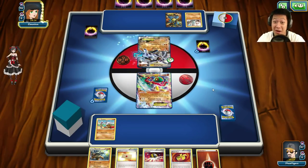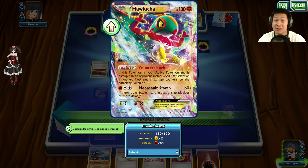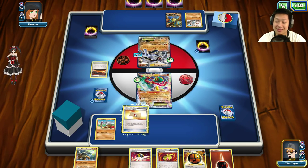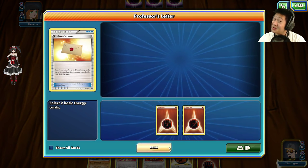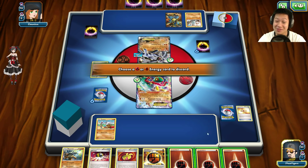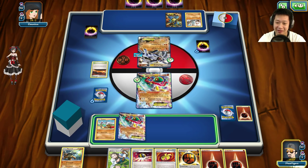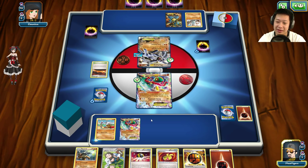Welcome to another Marowak BREAK match — I will be going against another Fighting deck. Machamp! If I hurt this thing over 90 hit points I'm pretty much done. For Hawlucha you have much less hit points — you just need 70 damage and it's gone. I'm going to use Professor's Letter to get some more energy cards. Those were apparently the only energy cards in my deck. Let's put a Stadium down and charge up my Cubone.